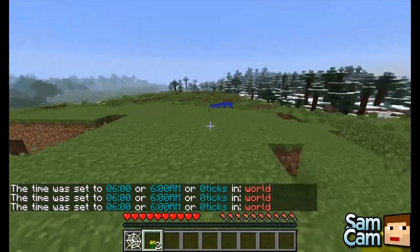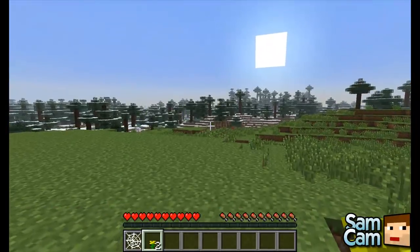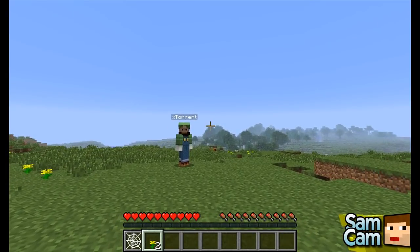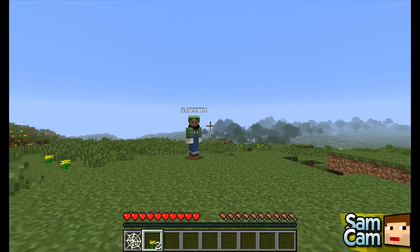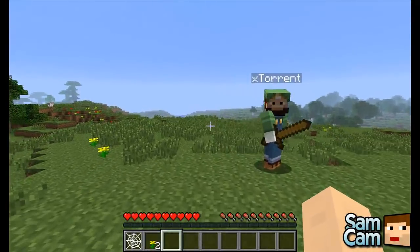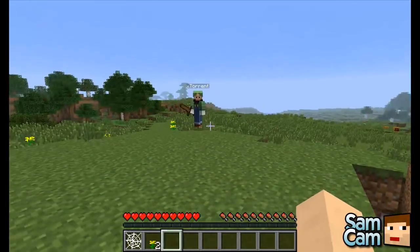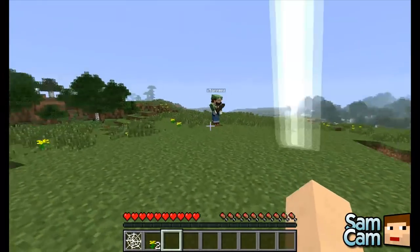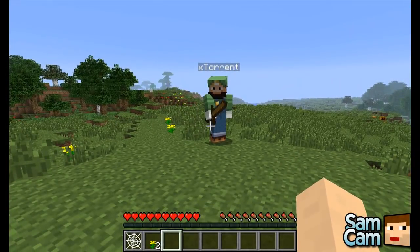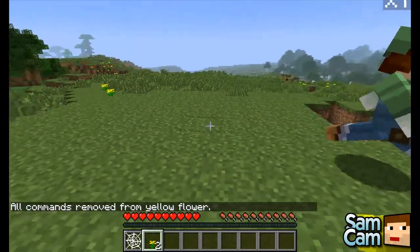So if you're building a massive structure and using WorldEdit and want to set a command to a tool, it's very useful so you don't have to keep typing it. One of the commands could be lightning — you could use a sword to send lightning so that whenever you left click it strikes. The command to reset your commands on the tool is just slash PT, and it will say all commands removed from wooden sword.